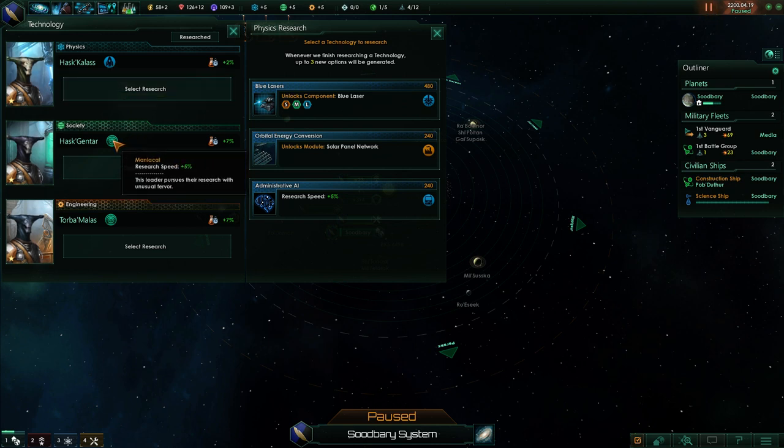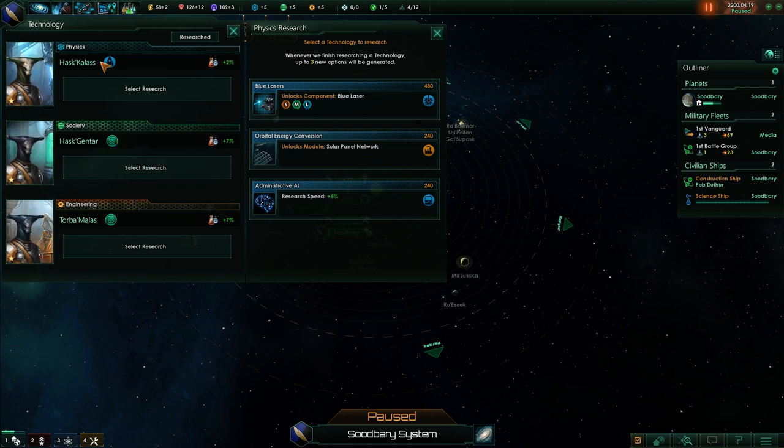These other two are both maniacal, which is really nice because it gives you a flat 5% research speed to everything. There's also another leader trait you can get that's quite rare that gives you a flat 10% research speed to everything, which is really wonderful. Here we're just going to get the plus 2% bonus because of our leader's skill level — they get 2% per skill and will gain experience points over time. It's very tempting to just grab the administrative AI right away for a generally 5% faster research speed for the rest of time. It's a pretty good early investment.